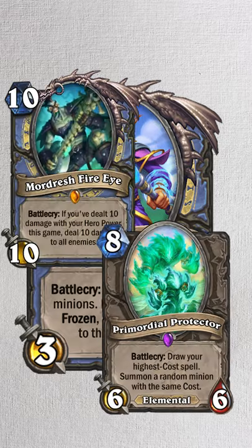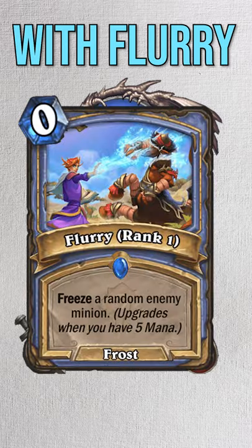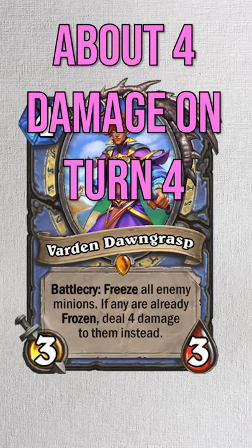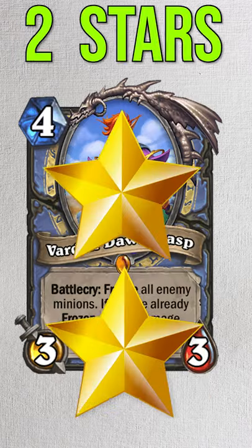Now between this, Hero Power Mage, and Elemental Mage, I think this is the worst mage archetype. Yeah, if you get it, it's really good, but Flurry on turn 4 can only freeze 1 enemy minion, so that's dealing 4 damage. Hero Power Mage even has a minion that does 1 damage to all now. I'm not feeling it — it's getting a 2-star at best.